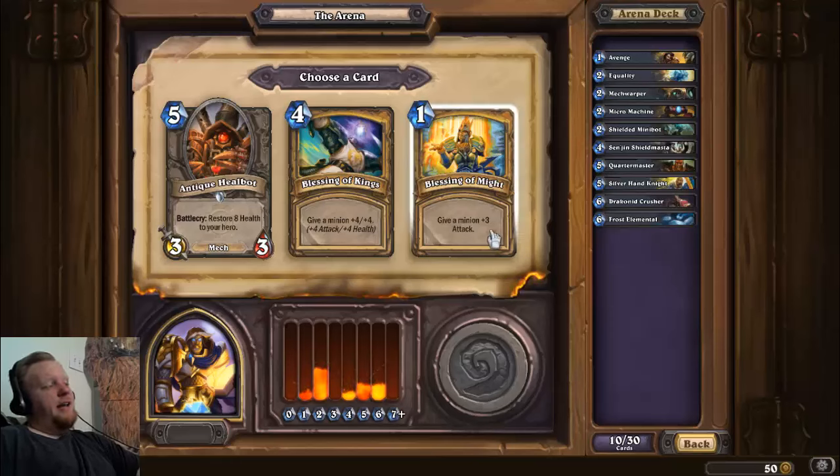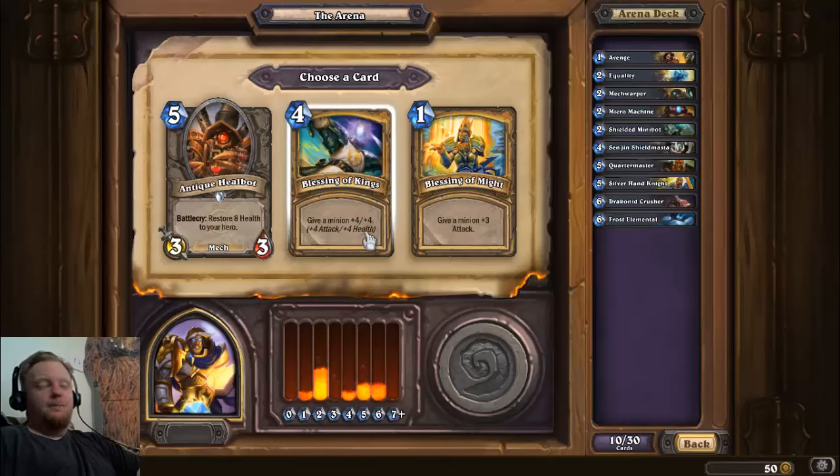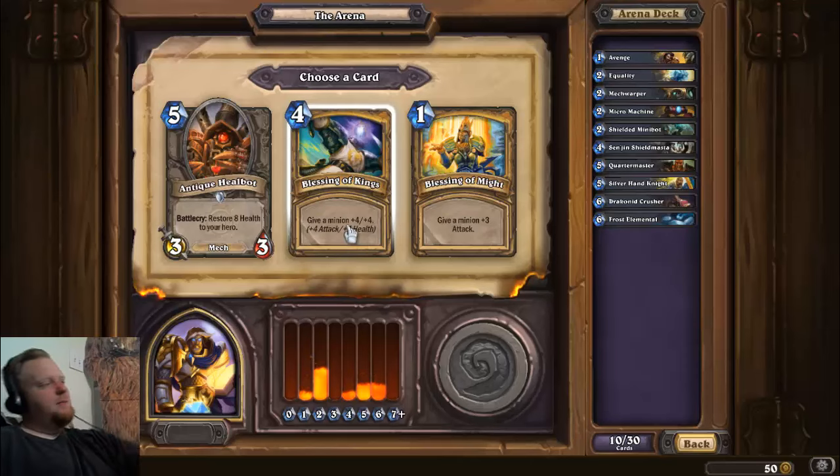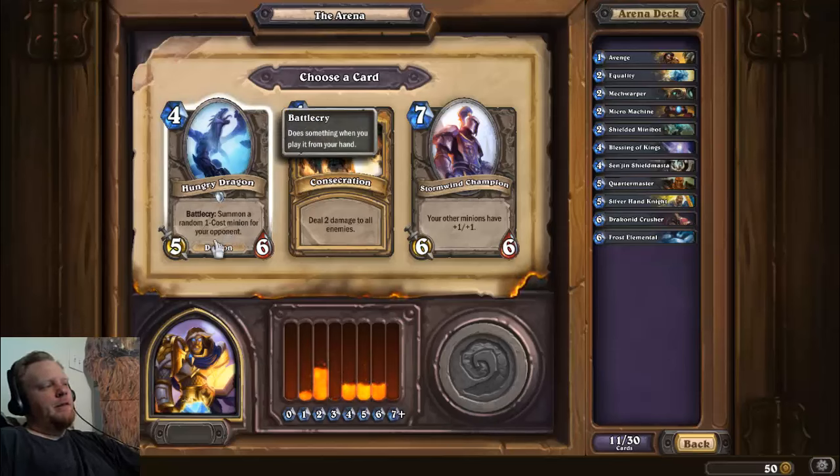Blessing of Might gives a minion plus three attack — amazing. Antique Healbot restores health to your hero with a 3/3 body — really good. Blessing of Kings is stupid: four mana, plus four plus four, turns your little 1/1 into a sudden amazing terrifying threat. It has wrecked me more times than I care to admit. I'm gonna take the Blessing of Kings, because as Paladin you never run out of dudes — you can always make a 1/1. Hungry Dragon summons a one-cost minion for your opponent, so I personally only take it if I'm in desperate need.